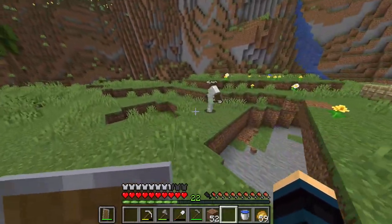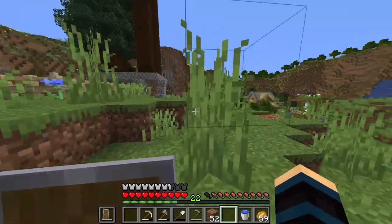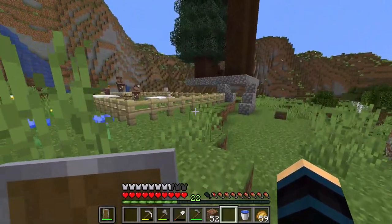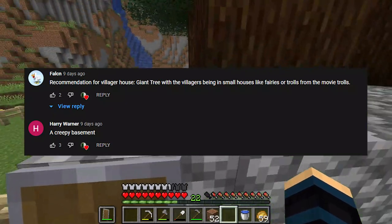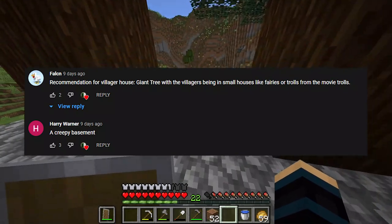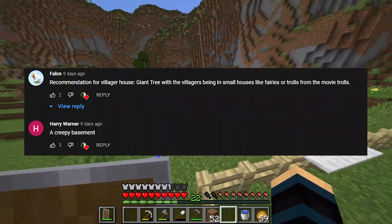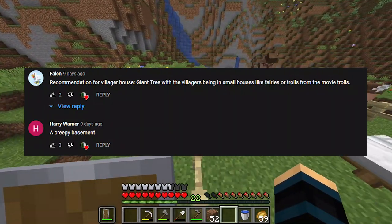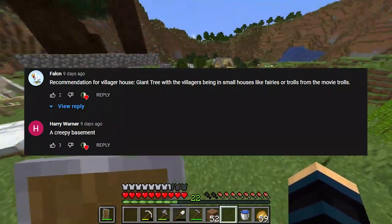So, in the last episode, what I said was that the most liked comment for a suggestion for a villager house would be the thing that we would build. We got two comments at the time of recording. We got one by Falcon — build a treehouse — that got two likes. And then we got one by Harry Warner — build a creepy basement — that got three likes.